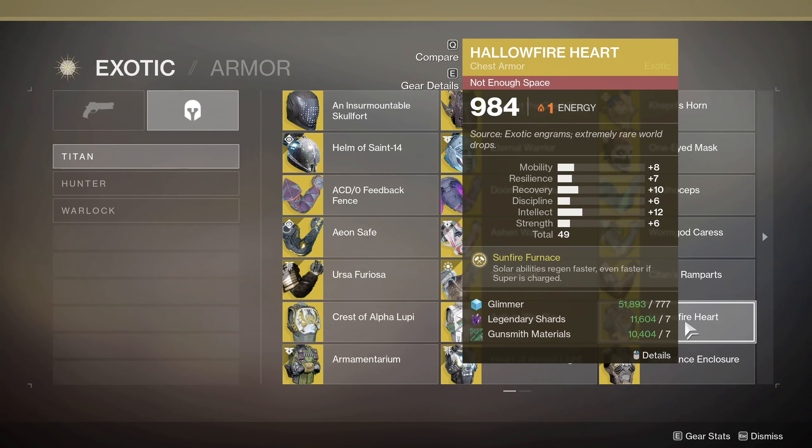Anything solar ability related, I'm going to steer you guys towards Hallowfire Heart. It's going to give you ability recharge for solar abilities all the time, and then when your super is full, it's going to be noticeably faster. Anytime you are running around and needing solar ability kills, my advice is probably go do those types of things in a lost sector where you can find groups of enemies that you can kill quickly.